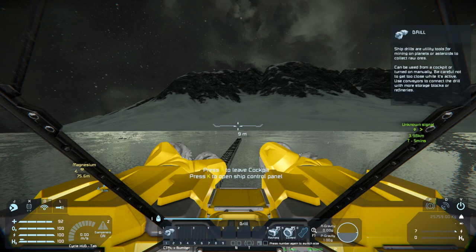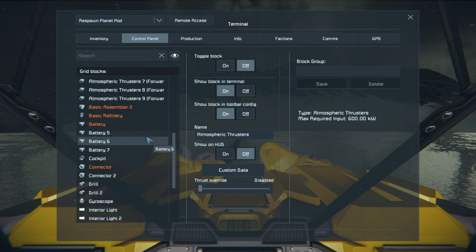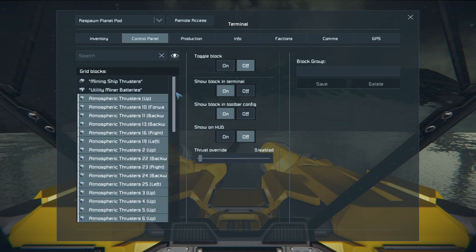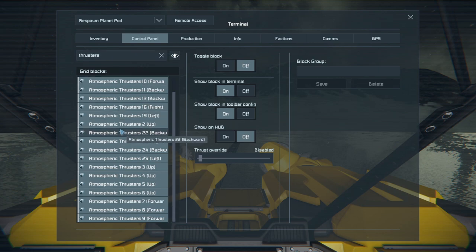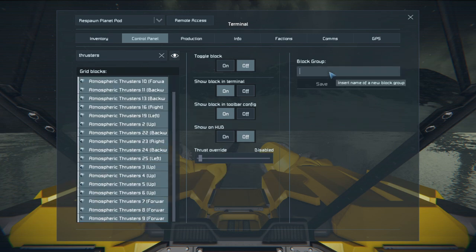The refinery clunking tells you it's not getting enough power, so it's not processing ores at a decent rate. To manage the thrusters, jump into your K menu and find all your atmospheric thrusters. If you shift-click you can drag them all. If you're worried about clicking something you don't want to, type 'thrusters' into the search box — it will bring up anything related to thrusters plus any groups you've already created. If you click on an existing group it will highlight what's in that group.